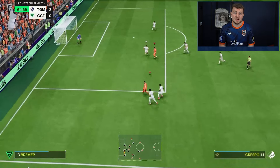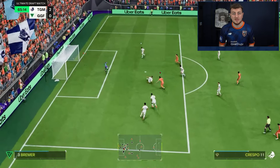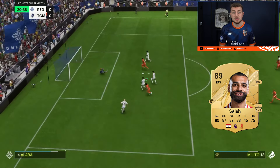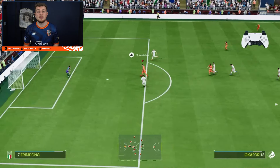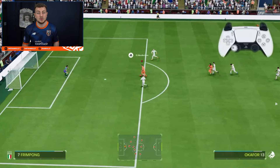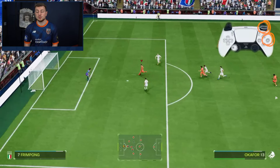The next shooting technique is obviously the finesse shot. Last year we had the finesse plus. This year we don't have a lot of players with it. If you manage to have a Son or a Salah, you should of course make use of it. You perform the finesse shot by pressing R1 and the shooting button at the same time. And if you want to time it, you've got to press circle again when you're about to shoot.